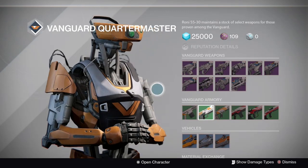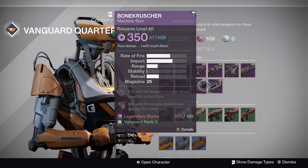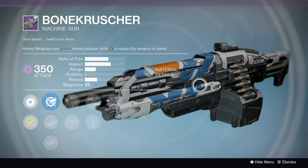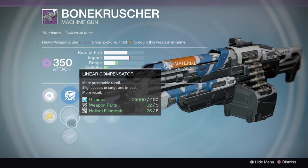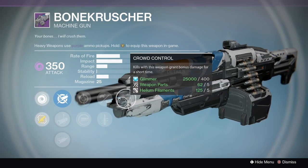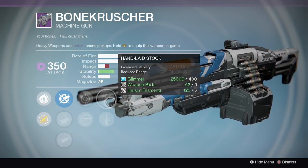Last but not least, this might be one of my favorite guns I've come across so far — the machine gun that is as badass as its name suggests: the Bone Crusher. Don't be scared by its low stability. With the Linear Compensator you get a little bit of range and a little bit of stability. Crowd Control is awesome on a machine gun — I love having that. Hand Laid Stock is going to solve your stability problems completely.